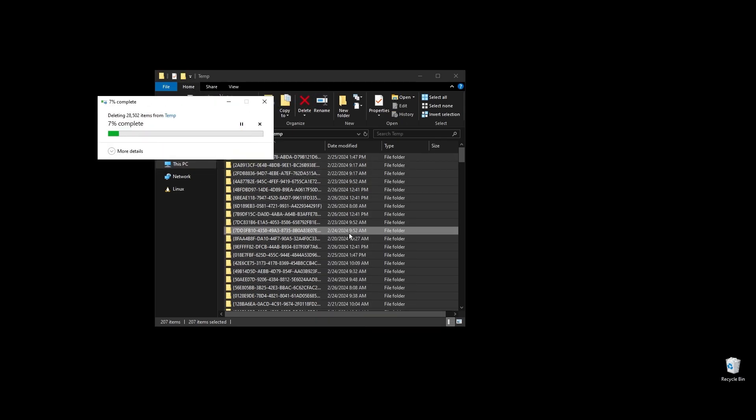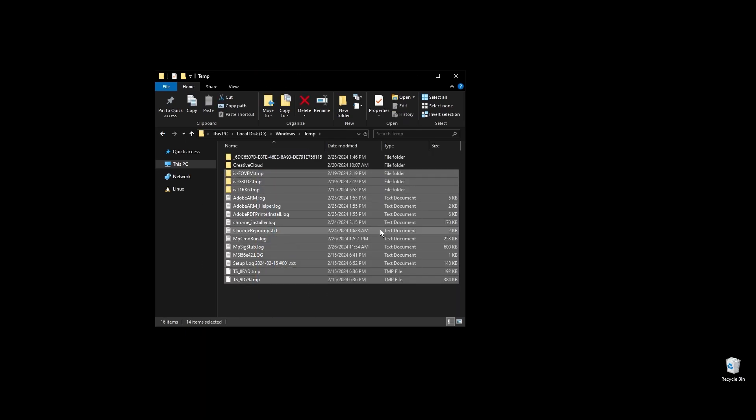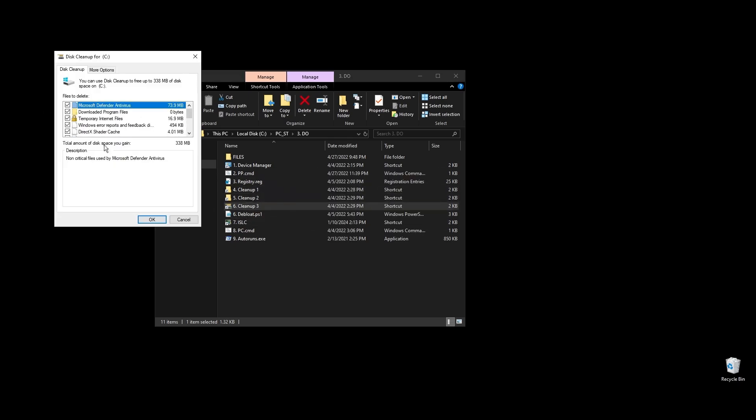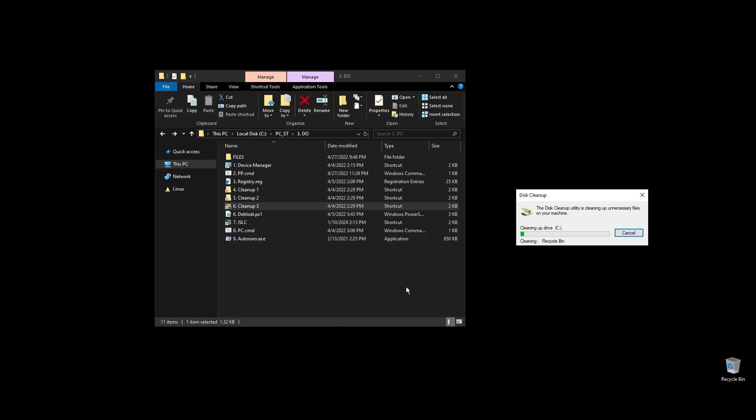Next, let's clean up your cache, junk, and temporary files. I've made a few shortcuts to make everything easier and quicker. On each folder, select everything by pressing Ctrl+A and hit delete. Once everything is deleted, go to your disks and do a cleanup on each of them. This way, sometimes you can free up a lot of disk space, especially if you are using other software and games besides Drakensang Online.